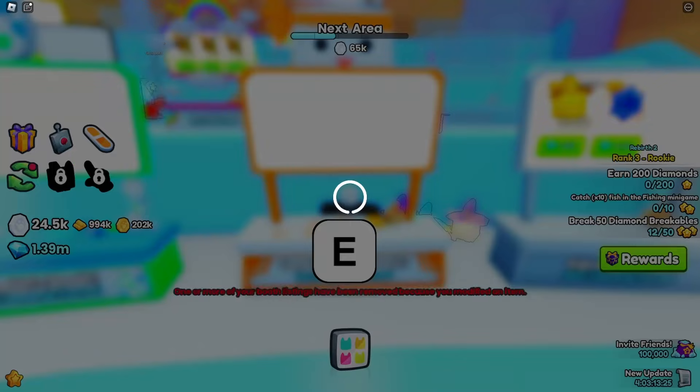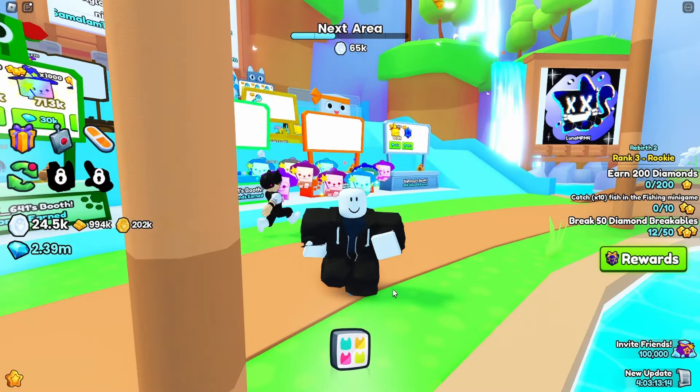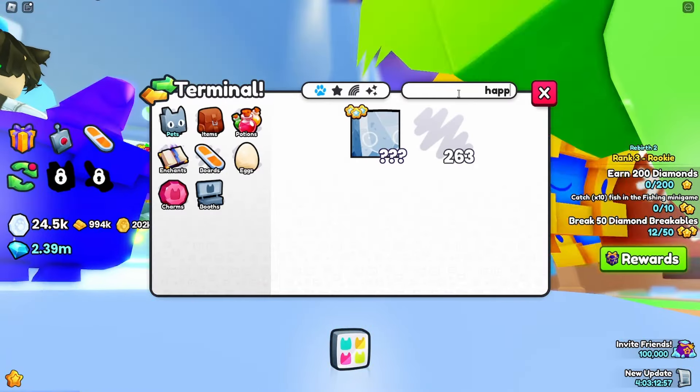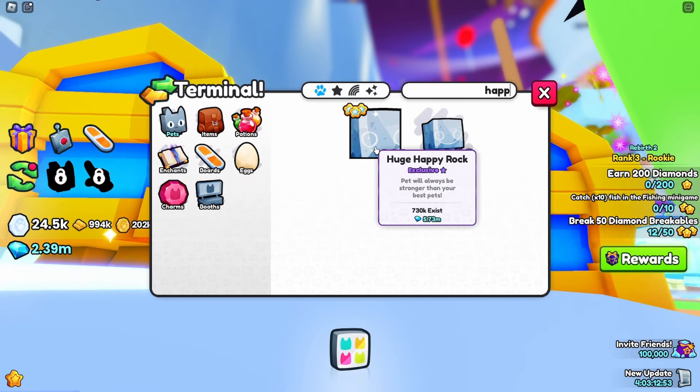The charm sold too, and there goes the present. We're at 2.4 million diamonds. So how much is a huge pet right now? If we head over to a trading terminal, we search up for the happy huge rock, we can see these are currently 5.7 million diamonds.